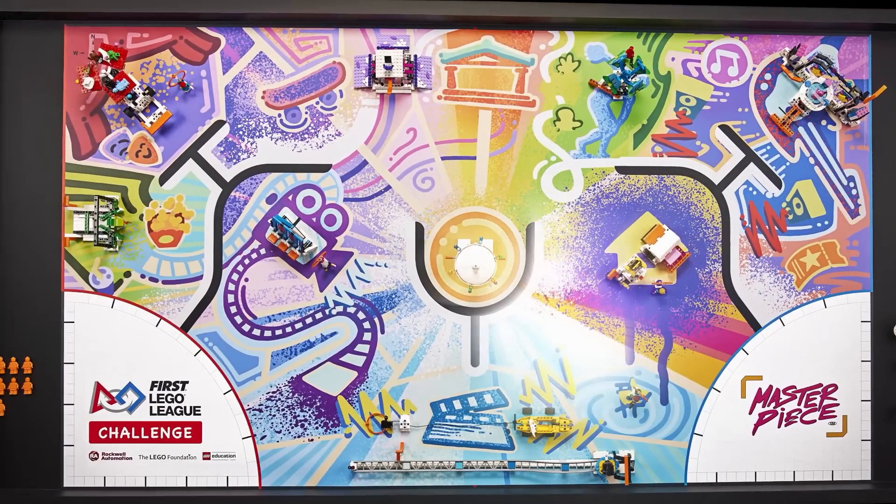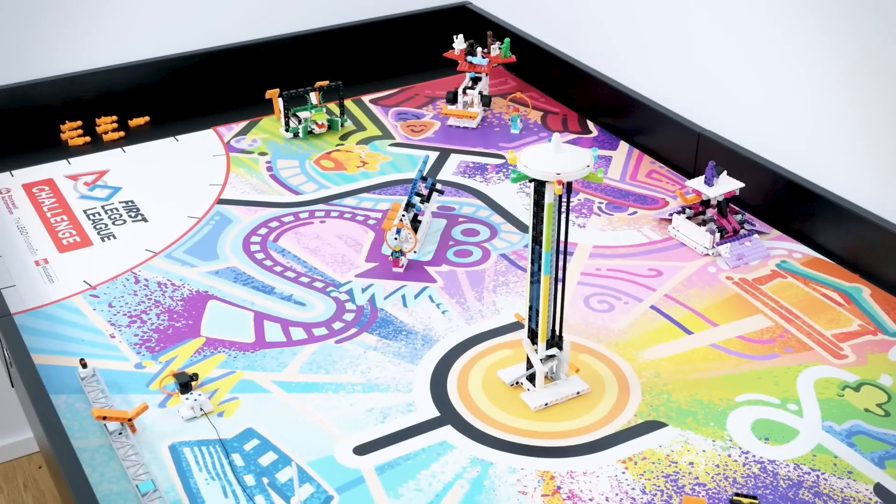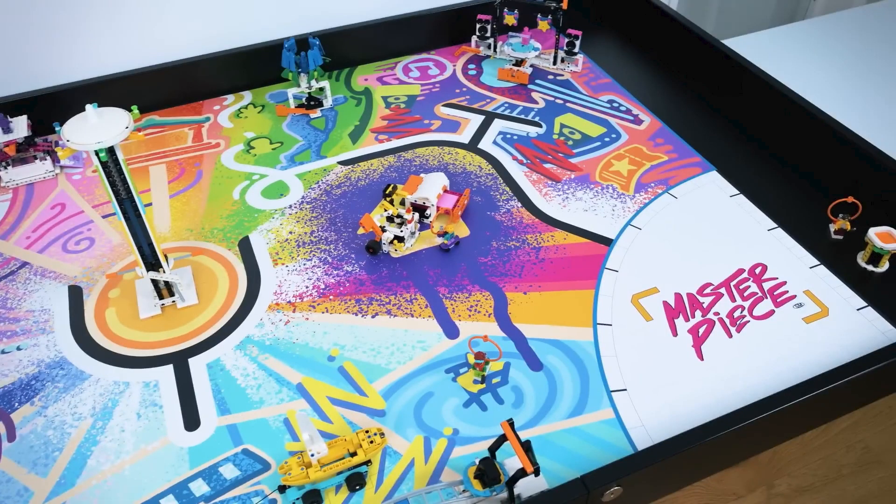First up, let's take a look at the overview of the Masterpiece map. Two homes are back, and they are keeping the colors the same — the west home is red, and the right home is blue. Looking at the west home, we can see that there are seven orange-colored minifigs that start in the home area. In the east home area, we can see a looped minifig unit and some sort of stackable tower.